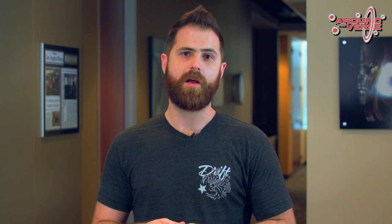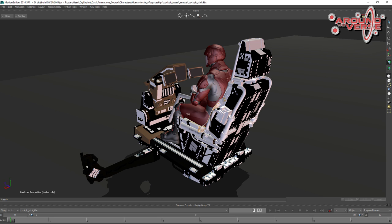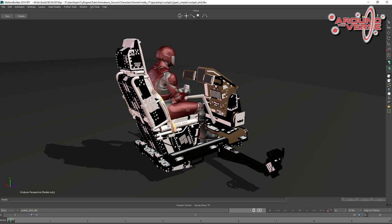The ship animation team has finished the major animation tasks for the Drake Cutlass Black. Characters can now enter and exit the pilot and co-pilot seats properly. For the co-pilot, we're utilizing a brand new cockpit template called the stick template, which positions the player in a pose like that of a helicopter pilot. This was required to fit the new geometry of the Cutlass cockpit. We're also planning to support the cockpit experience improvement pass, but we'll have more info on that next time.